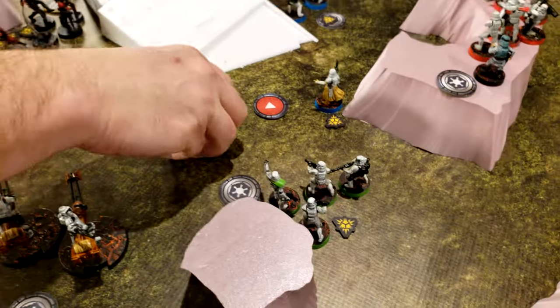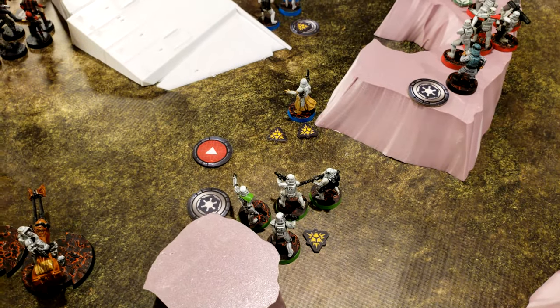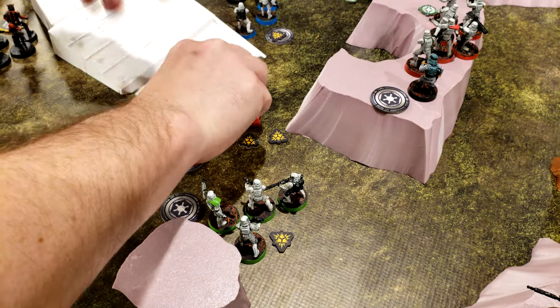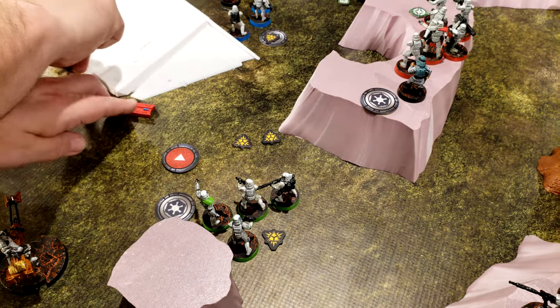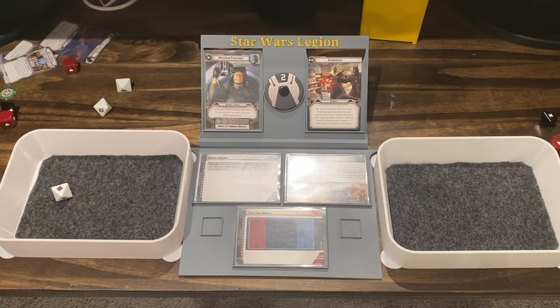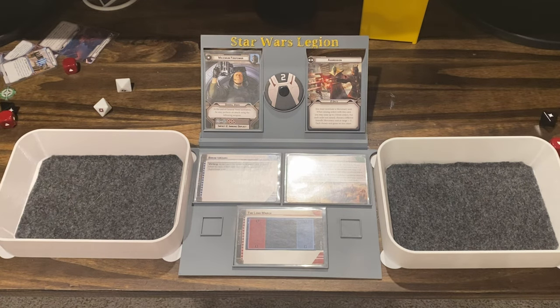No trooper — he's going to rally, getting one off. Vader is going to compel him, putting one back on. He's going to get a free move from that, then take a second move, and then shoot at the commandos. He surges to hit, which goes away because of suppression, so you get a point of suppression.